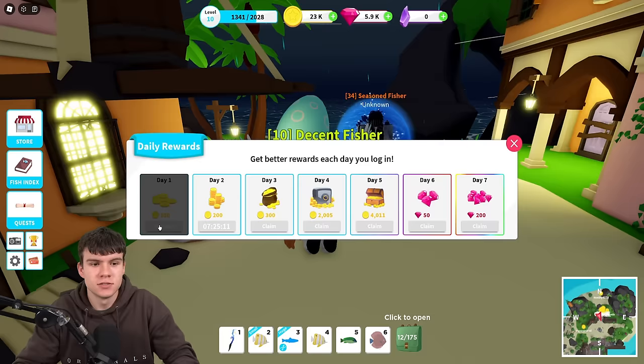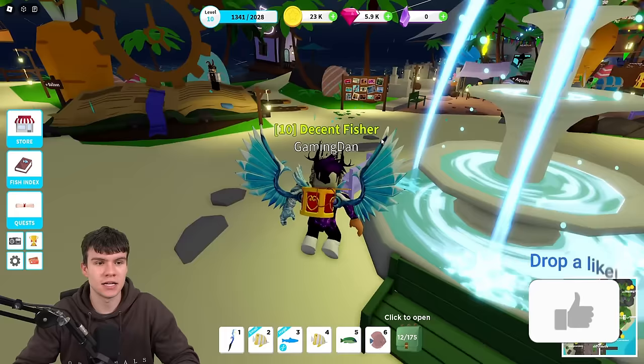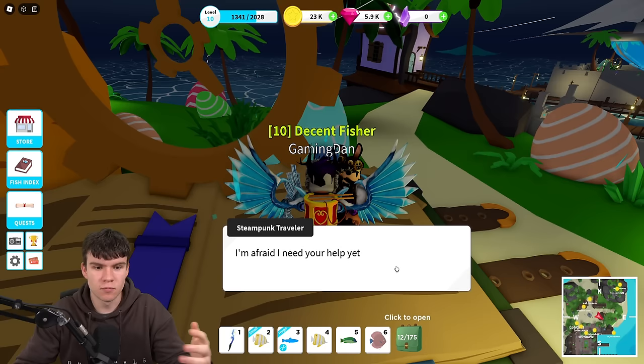In today's video, I'm going to be showing you guys how to find all 50 egg locations in Fishing Simulator. Easter's right around the corner and of course, every single year whenever it is Easter, we have an egg hunt. I'm going to be showing you guys how you can find all the eggs in Fishing Simulator. If you guys talk to the Steampunk Traveller, he'll pretty much tell you to go and find 50 eggs across the map. Let's go ahead and go on into it now.